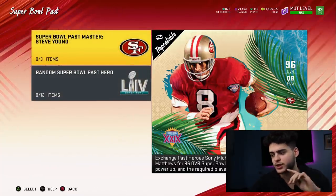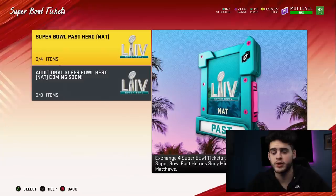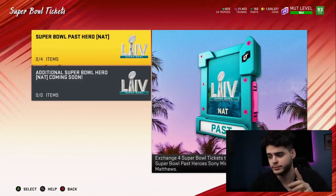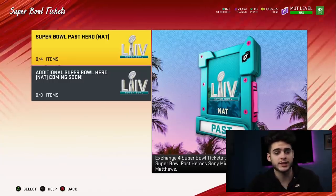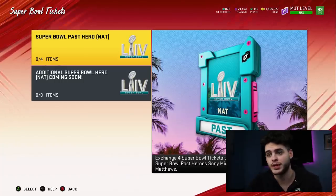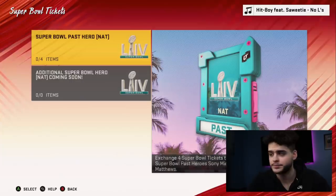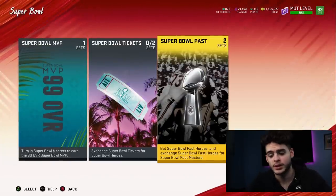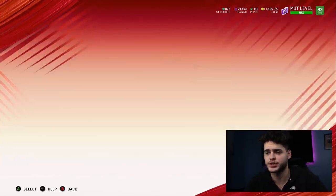So let me show you how this all works out. The first thing we're gonna look at is the Super Bowl tickets right here — you get one free Super Bowl NAT player: Sonny Michelle, Adam Timmerman, or Clay Matthews, which can all be used for that set. Unless EA doesn't let you put that player in — which would be ridiculous — you can put that free player into the set. That means you only have to buy two of them.